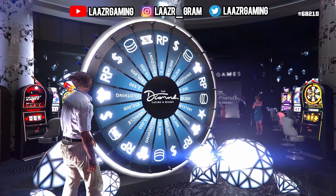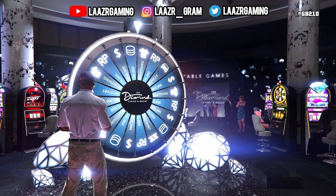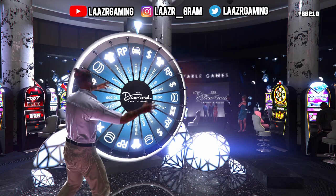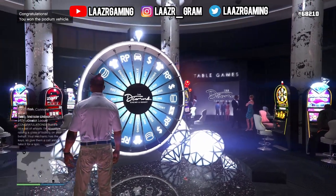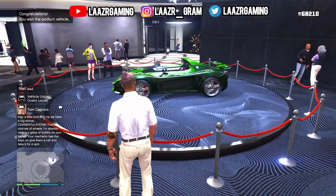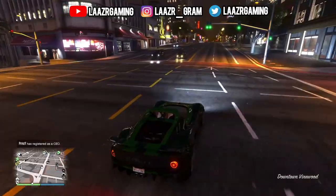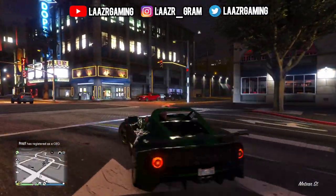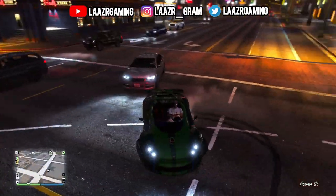Once you guys have counted to six, flick your left analog stick just directly down — so just directly south — very, very gently. And without even spinning the wheel fully, you guys will notice it will land directly on the podium vehicle very easily. I came online early today as soon as Rockstar Games released this brand new car, used this method, and got the car on my very first spin. I guarantee as long as all of you guys do this trick exactly as I explained, you'll all be able to win this podium vehicle straight away.